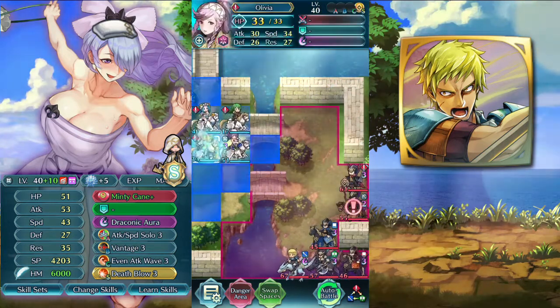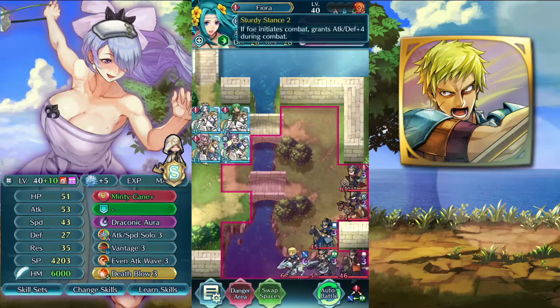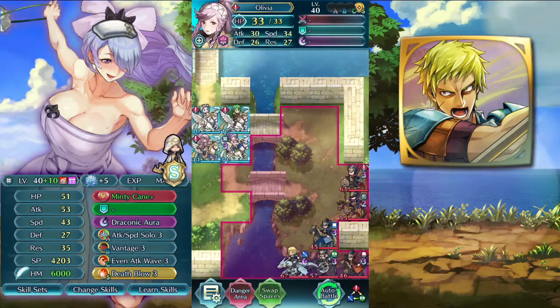We have Fiora and Olivia, level 40, making a whip except the seals — we have hidden defense. That's for AI manipulation.